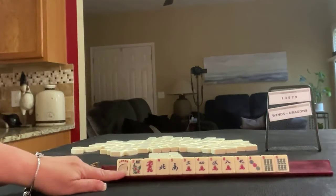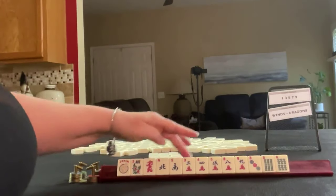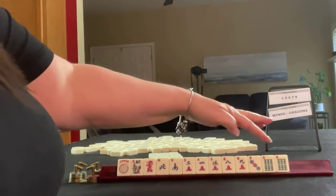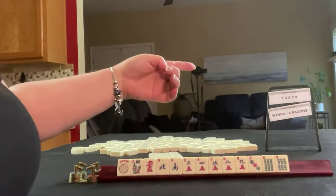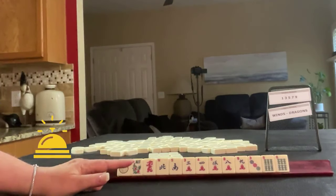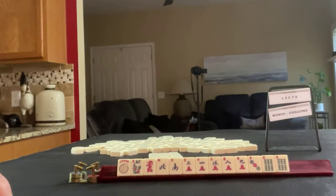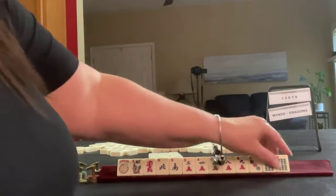We have a joker, flower, dragon, north, south, three, four, five, eight, nine in cracks, a three dot, and a six man — a pair. Since we have a pair of sixes, I would probably force winds and dragons.